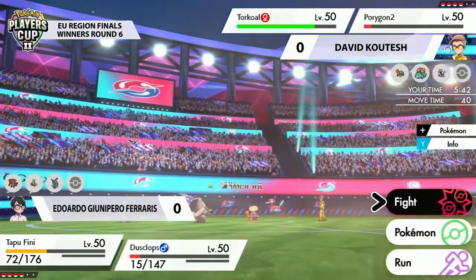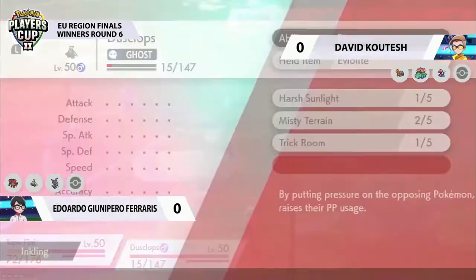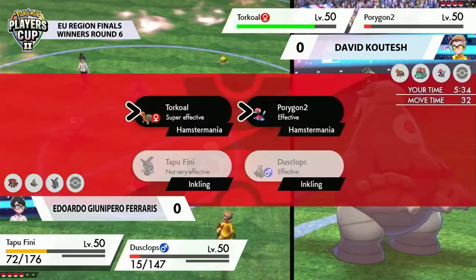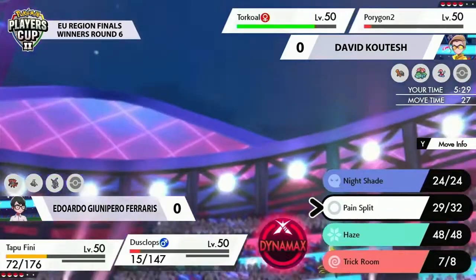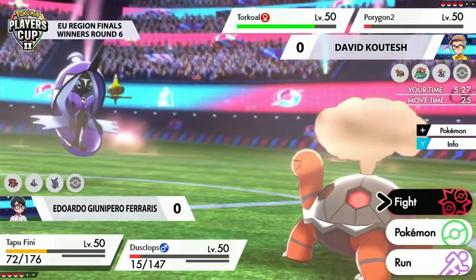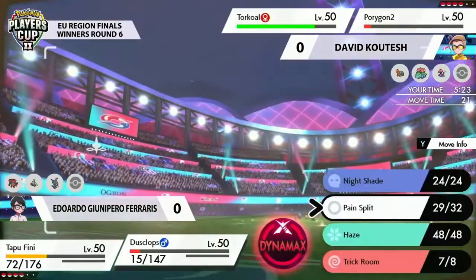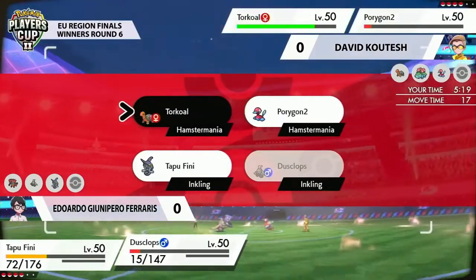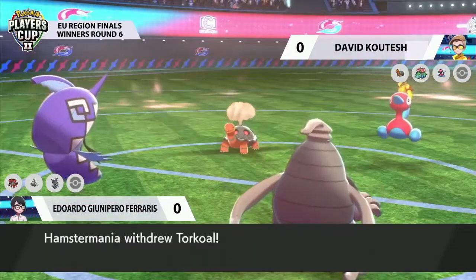Dusclops is still going to be in an interesting position with very low health and limited on how much it can get out of Pain Splits every single time. Maybe still a nice target with the Torkoal for the Pain Split, but you're not recovering nearly as much health now that it's out of Dynamax form. We might see some damage to clean up this Porygon-2, but I still worry about the Recover. Let's see how Eduardo decides to play around these next couple of turns.